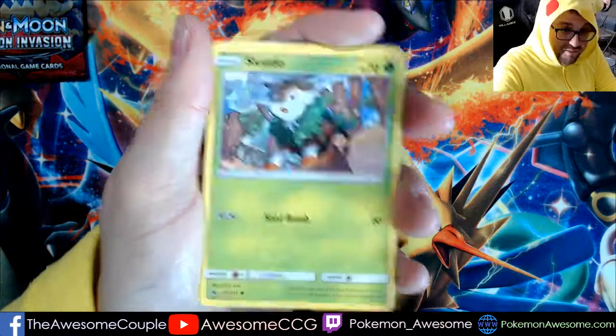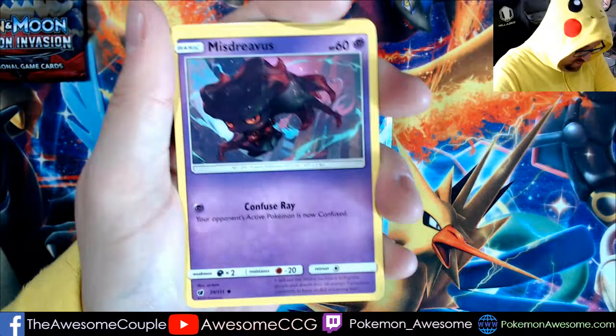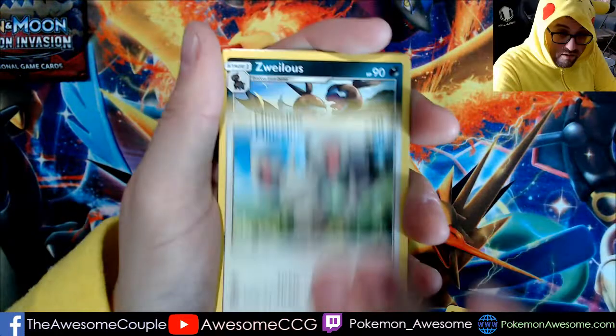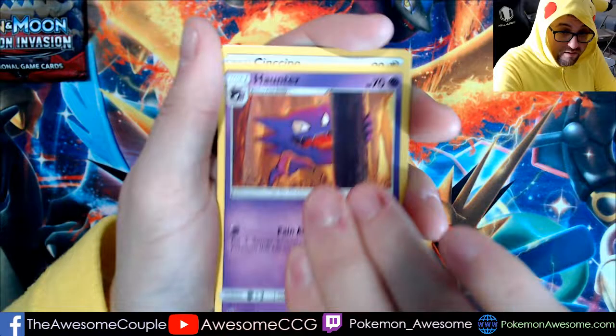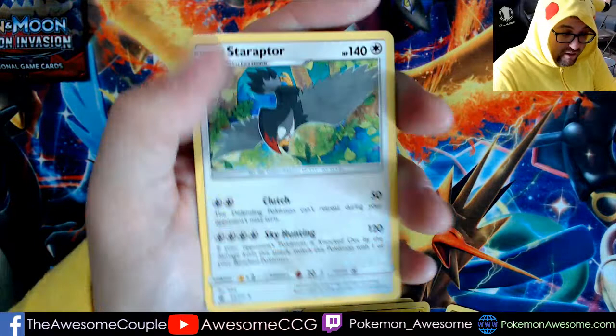Mr. Revis — I like that Mr. Revis, it keeps coming. It's ghetto, especially in the same pack. That is weird, two Mr. Revis in one pack. Cinchino, Alolan Geodude, and a Starraptor Hollow.